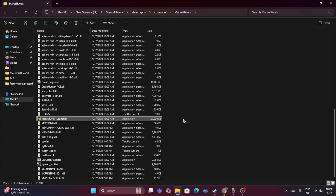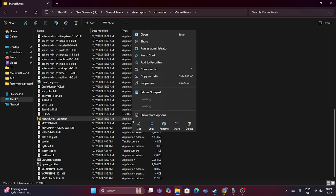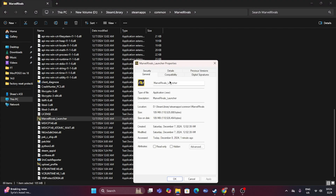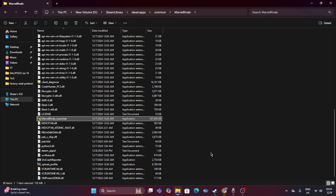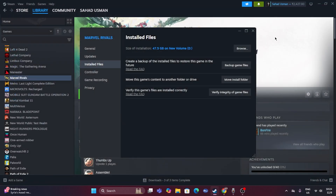From the installation folder, right-click the .exe, go to Show More Options, then Properties, and go to the Compatibility tab. Enable 'Run this program in compatibility mode' and set it to Windows 7 or Windows 8, then click Apply. Additionally, check 'Run this program as administrator', click Apply and OK. Then try launching the game again.